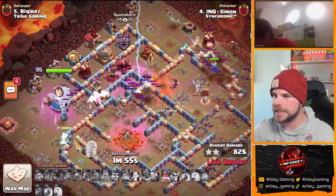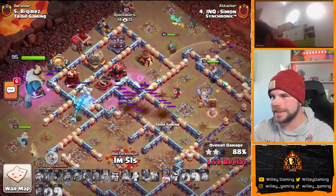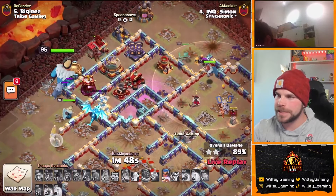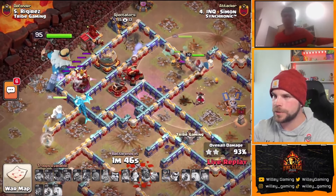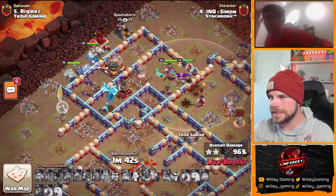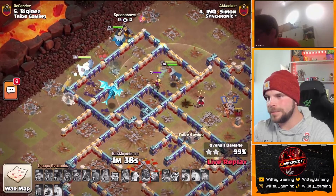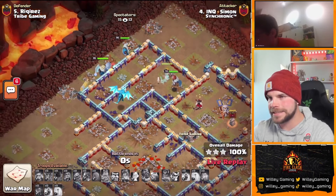The Royal Champion from the top side of the base — once again, this is crushed. It's just going to be a matter of how quickly he can get these last buildings down. We still have that RC with her ability, she'll probably pop it here shortly. Get through the Scattershot. He's got it with a minute and 37 seconds on the clock.